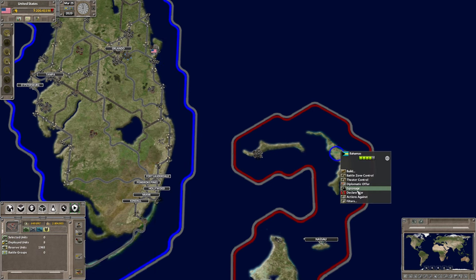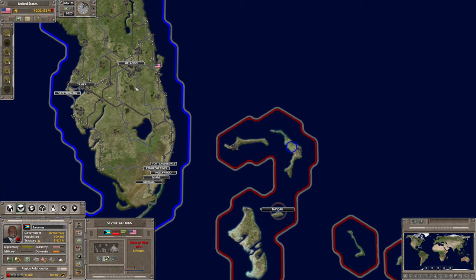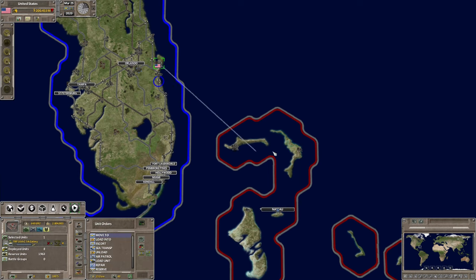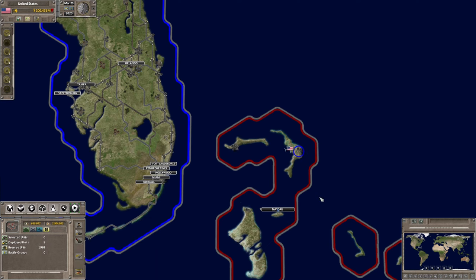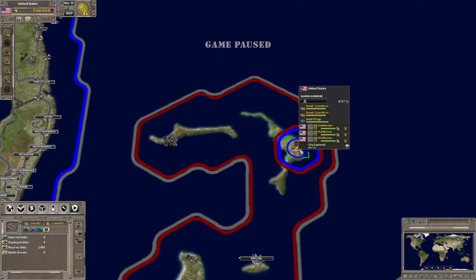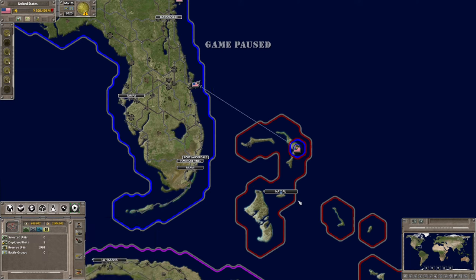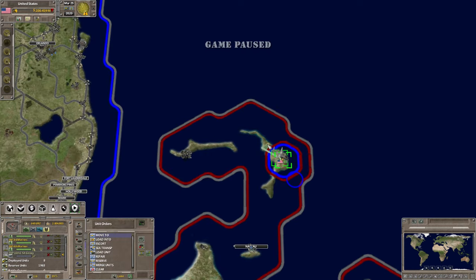Once the Marines are loaded into the aircraft, declare war, then take the aircraft, select Unload, and right-click where you want them to unload. The Marines will parachute down to that location. To recap: take the aircraft, click Unload, and right-click where you want them to unload. If you do not want to use that method, there is another method you could use.